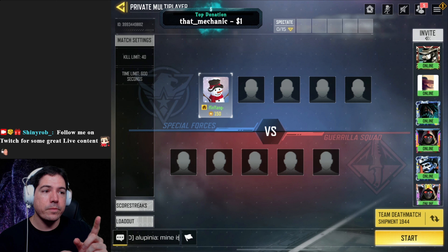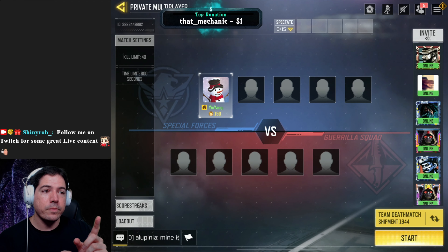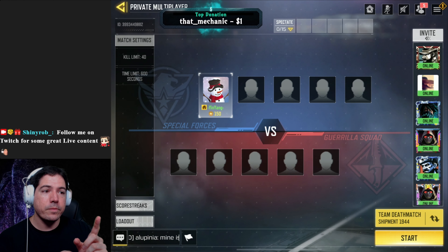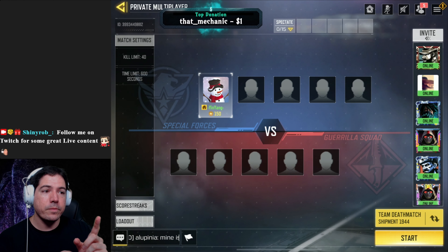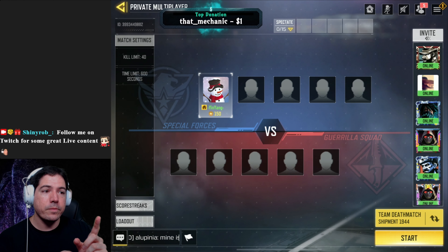Now with the room code — when you're on my stream, I'll put it in the chat. If not, you can see it right up there in the top left corner where it says ID 399-344-9882. That's the room code. So put that in — all the way up in the top right there's a little house icon with a magnifying glass. Click it and type in the room code. It's that simple.